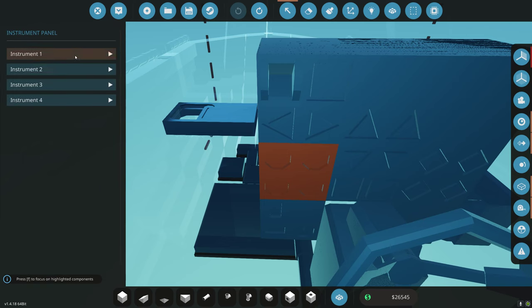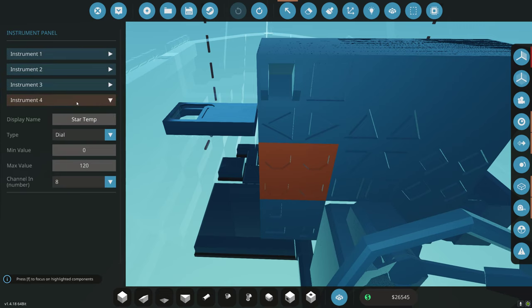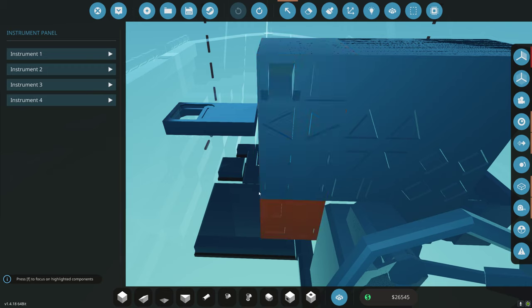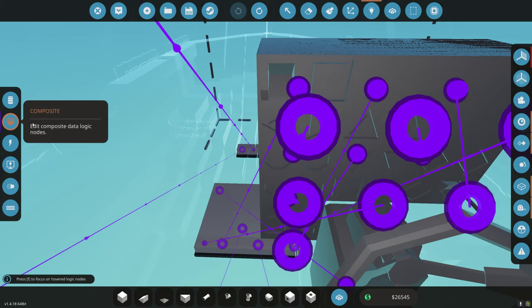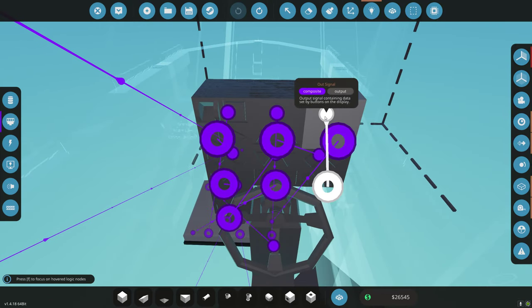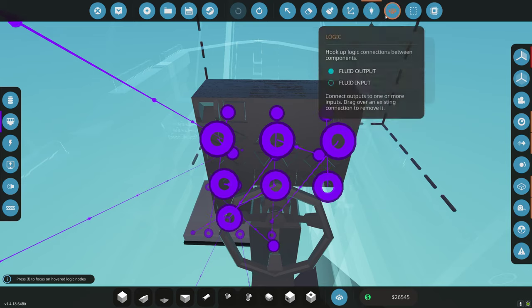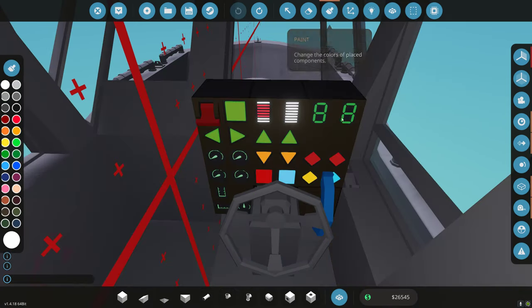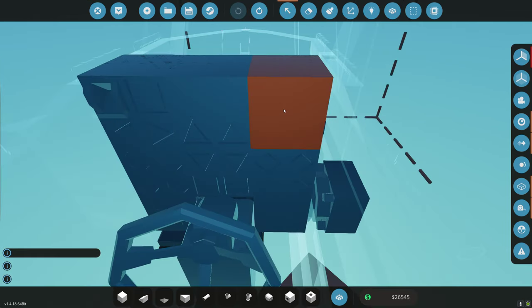Looking at the dials: channel one is port RPM and starboard RPM, channel two is port temp and starboard temp — that's our engines. We don't actually need to read the winch distance, so let's look at the available black spots on the panel. We have spaces at positions 19, 20, and 23. We don't really need to read the winch distance — that's not necessary.